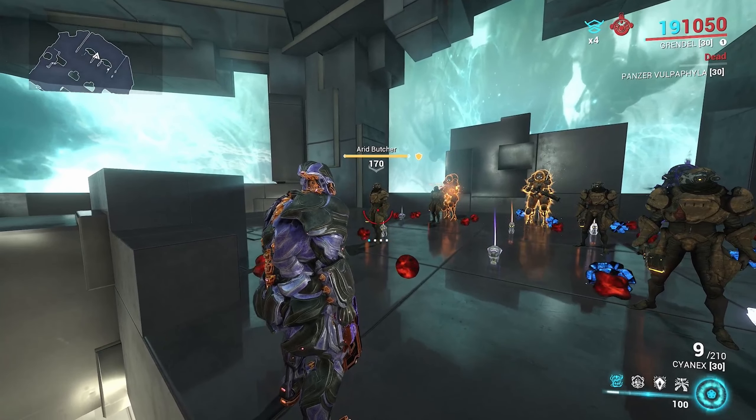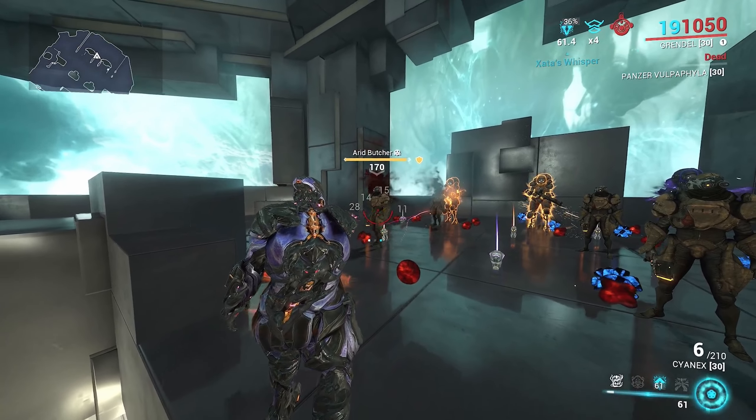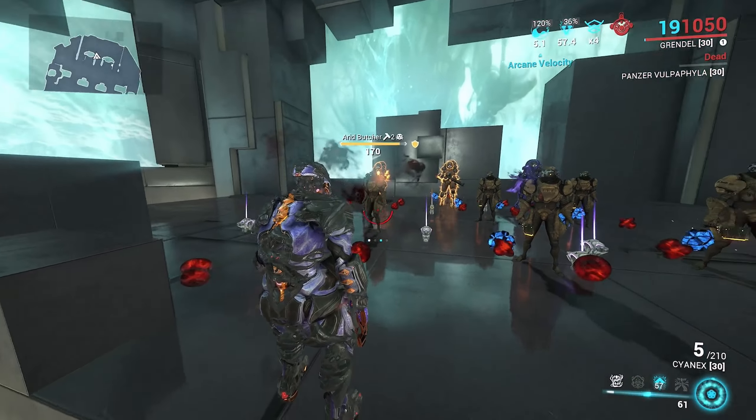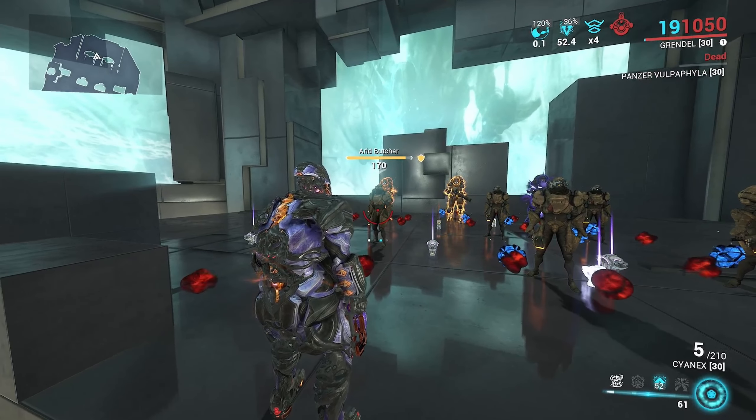If you use Zata's Whisper it will just hit the enemy and then come back on them once it procs - you can see it just hits the enemy like that. So this will be really good for building up status chance; this thing has good status on both hits: the explosion and the shot itself.